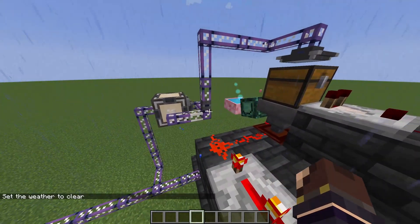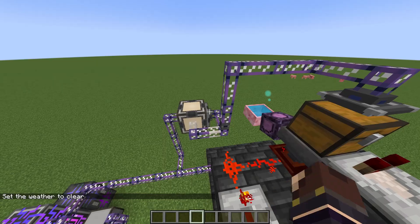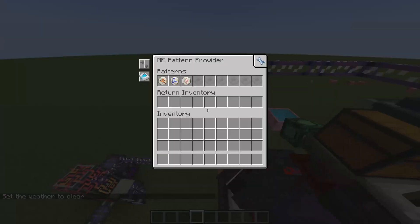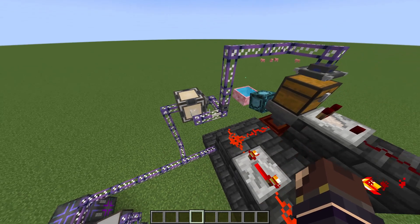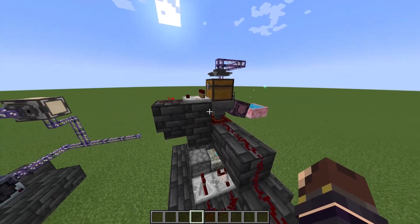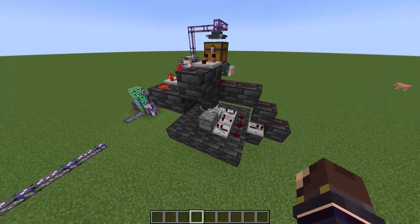It's a subnet inside of your AE system with a pattern provider pushing into an interface that then pushes into a storage bus. The main concept is that this is in locking mode, this is the only storage container, and this hopper is locked. That way the only contents that can go through would be the item for its crafting.